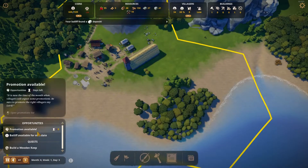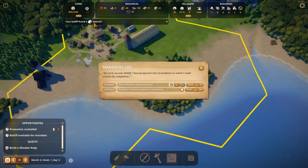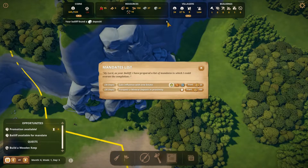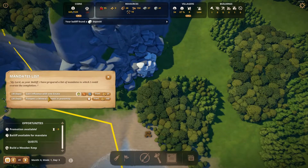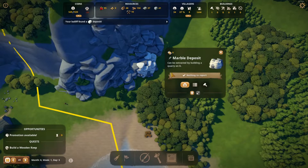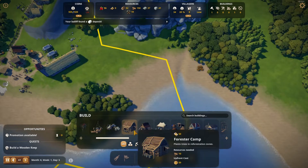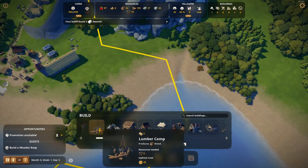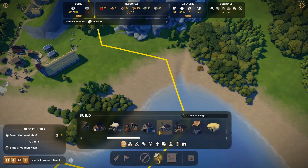Bailiff found a deposit. How do we know what he found? Let's just prospect another one. Marble? Marble. I take it we don't have access to mines, or do we? I don't even know what they look like anymore. No, I unlocked a blacksmith.